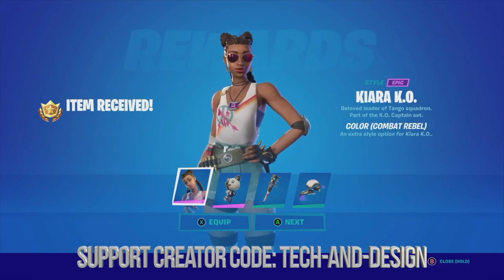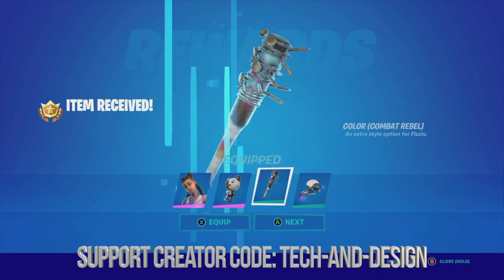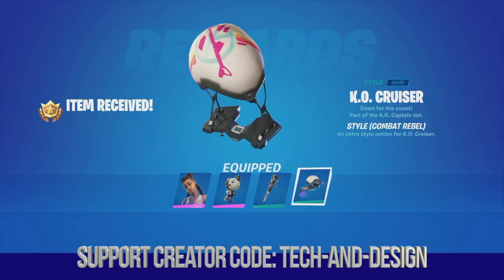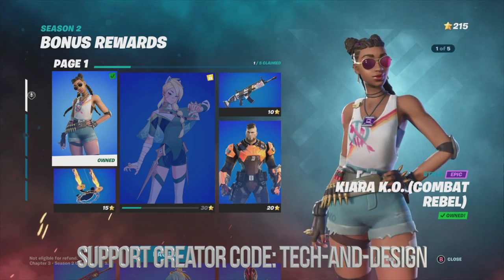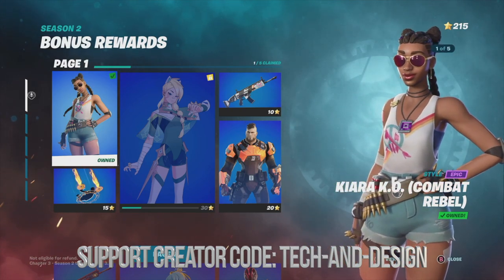Let's start off with this one — we're just going to hold A to claim it. Here we go. We can equip or just claim; I'm going to equip in this case. Equipped, equipped, and equipped.